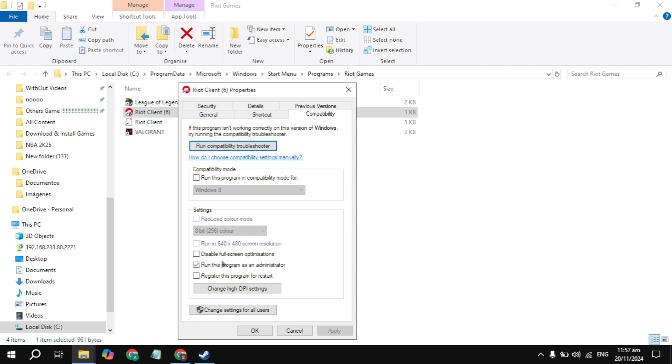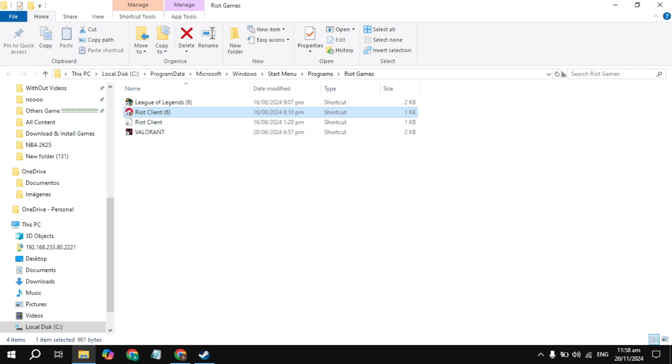If you are still getting the error, check the box for Disable Full Screen Optimization, click Apply, and launch the game to check. If still getting the error, check the Compatibility Mode box and choose Windows 8, click Apply, and launch the game. If still getting the error, uncheck those two boxes, click Apply, then OK.